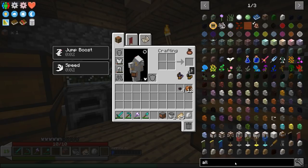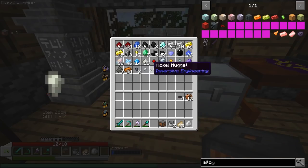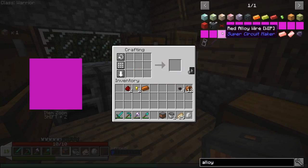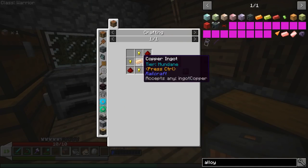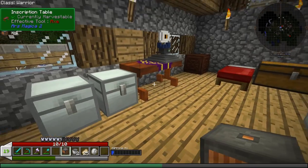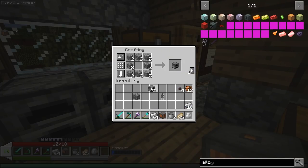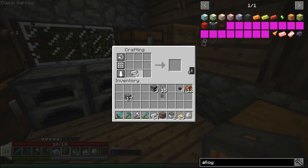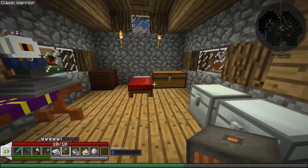The first actual machine I want to make is probably an alloy smelter. I should be able to make that — just need a copper ingot and four gold nuggets. Let's double check: one copper, four gold nuggets. There we go! So we'll make one of those, then I need three furnaces — easy. Also need iron bars and a cauldron. There we go, we have ourselves an alloy smelter!